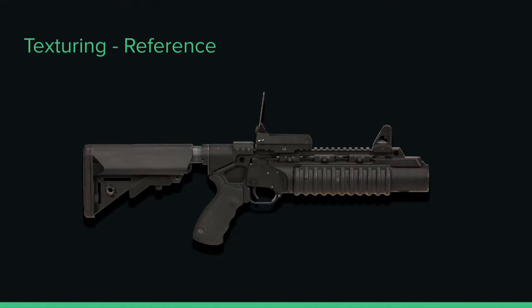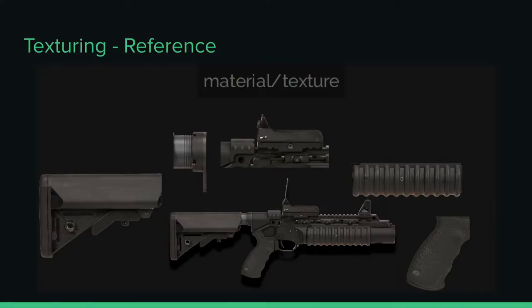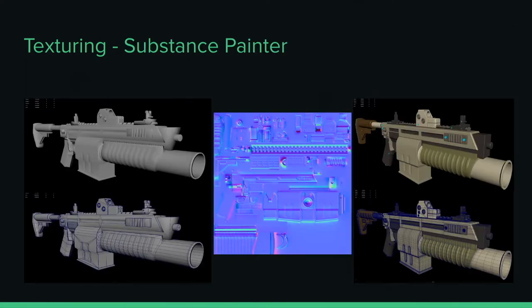For texturing, high-res photos are your friend. I found a really good one and could see each individual part of the weapon — highlights, metallic values, detail, material breakup. I broke that photo into different pieces and labeled what each piece was: rubber stock with a grainy texture, brushed metal, painted metal, steel — all these different texture types. Even though it's a black weapon, there are so many different metallic values. In this step, it's about baking the high poly model down to the low poly to create a normal map.